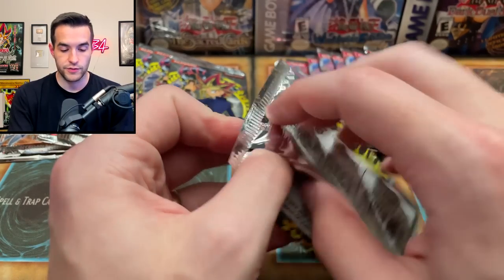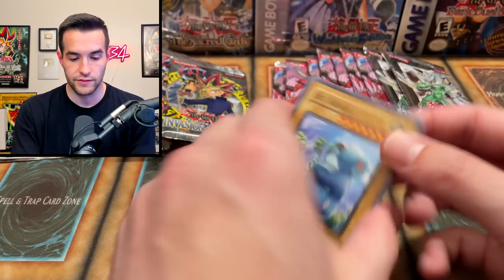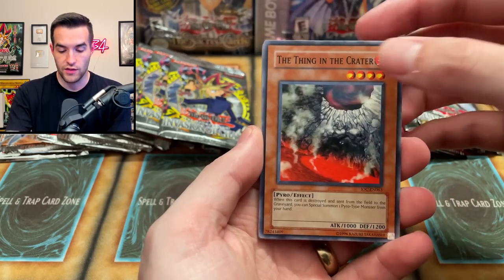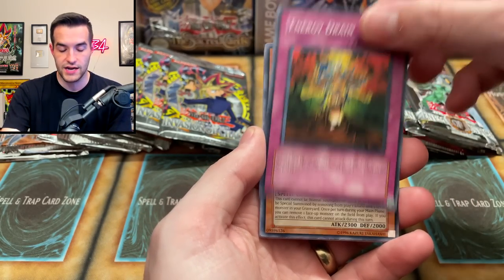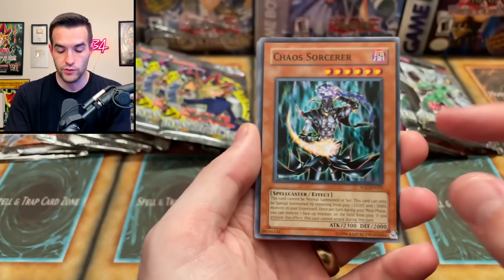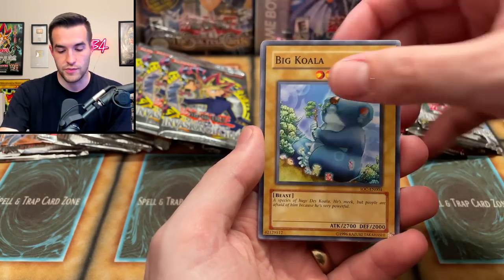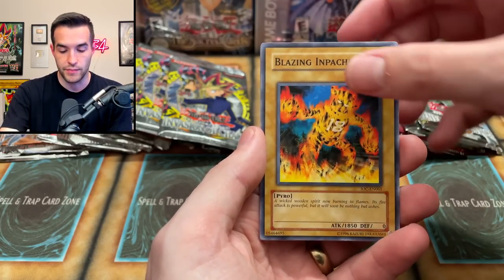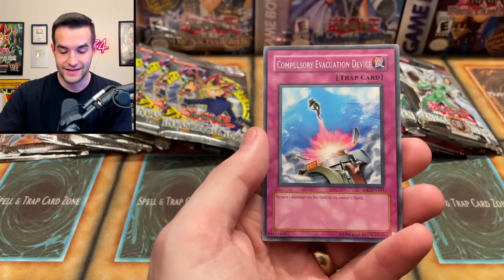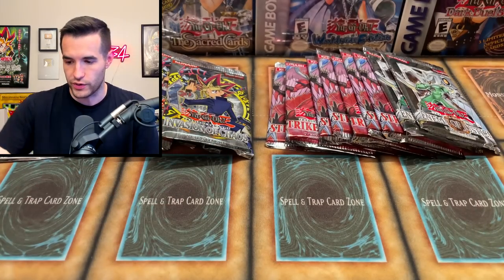That is going to stop now because we're going to pull the Invasion of Chaos. We had a little interruption — my computer just started stuff popping up, which is never good. We got four cards from the back. We have the Thing in the Crater, Energy Drain, and — E-N, Chaos Sorcerer! IOC-E-N, which is pretty unusual. You don't see those too often. It's the print from 2007. Guard Turtle Evolution, the Big Koala, Thunder Crash, Blazing Impachi, Zero Gravity, and Compulsory Evacuation Device — just a regular rare. This has been kind of a rough opening so far.